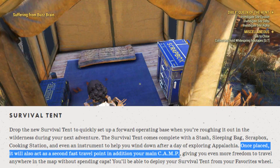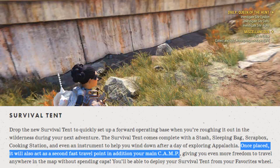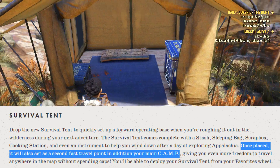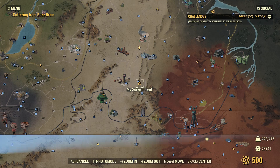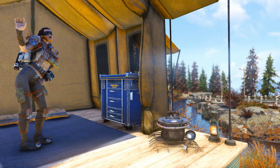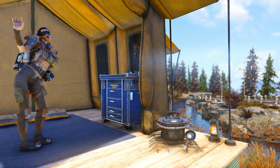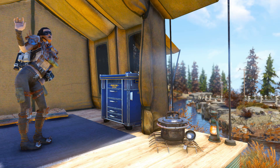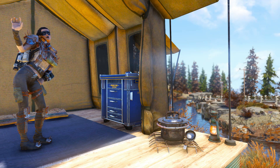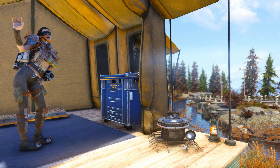You'll save a lot of caps when you play in private worlds using this as your midpoint. For example, if your camp is in the Mire and Vault 76 is in the far west, placing the tent around Cranberry Bog or the Ash Heap will save you a lot of caps. To summon the tent, go to your favorites tab, click the appropriate key for PC or console, and then place it just like a camp item.